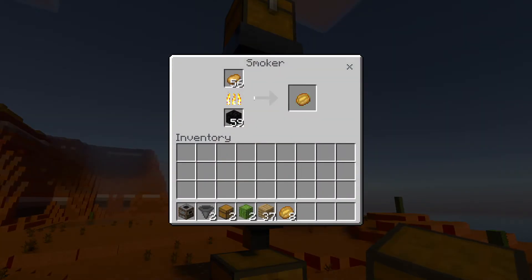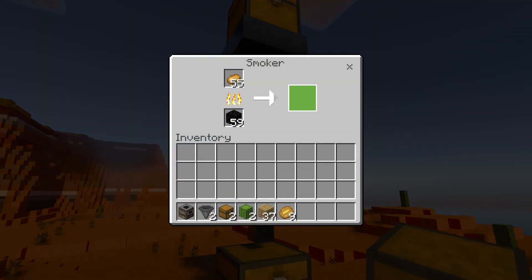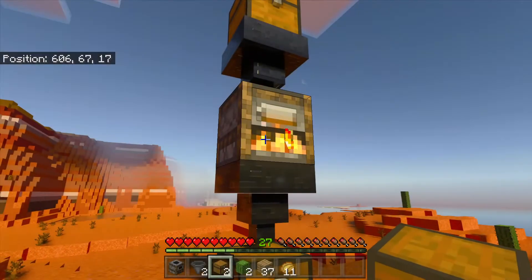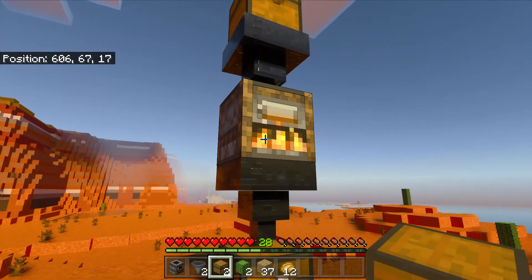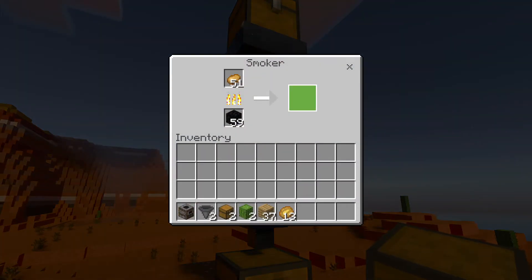Level 21. Level 23. Level 24. You can easily get high leveled using this method. Level 26. Level 27. Just keep on taking it out — it's as easy as that. You can get a lot of XP. This works on Bedrock Edition because XP farming is glitched for some reason. Use this when you can.